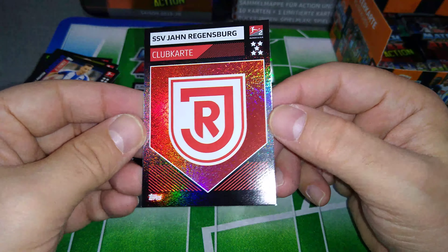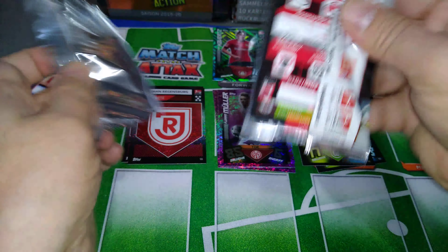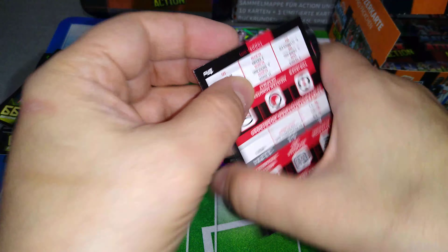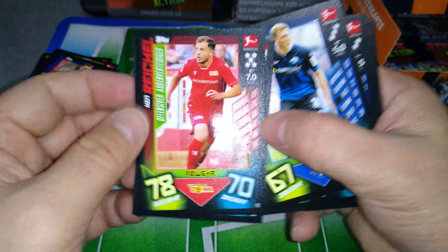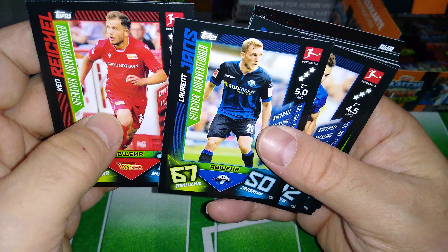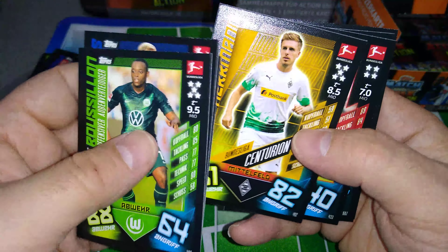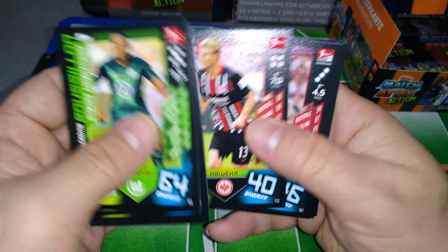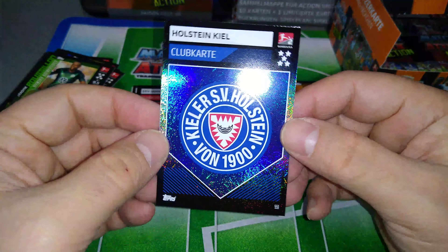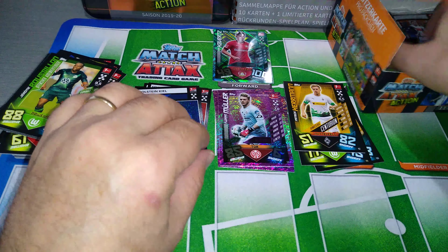Jan Regensberg badge. All-Rounder. Offensive-minded Dräger for Union Berlin. Here is another one — Laurent Jans for Paderborn, newly promoted. Wolfssohn for Wolfsburg. And a Centurion — Patrick Herrmann for Borussia Mönchengladbach, nice subset. And we got another badge — Holstein Kiel. Nicely made badges for this collection from Topps.